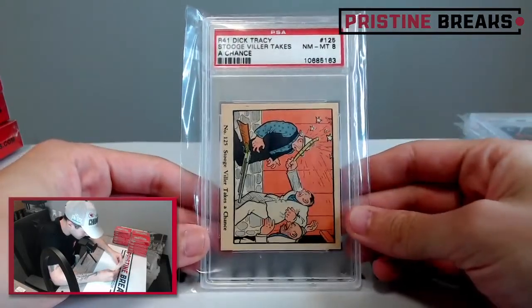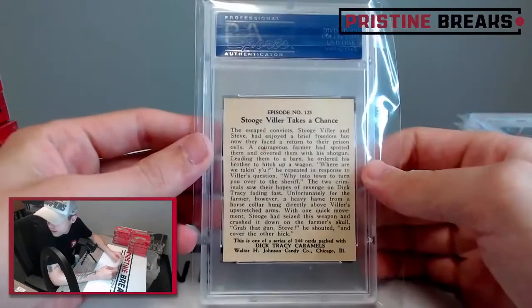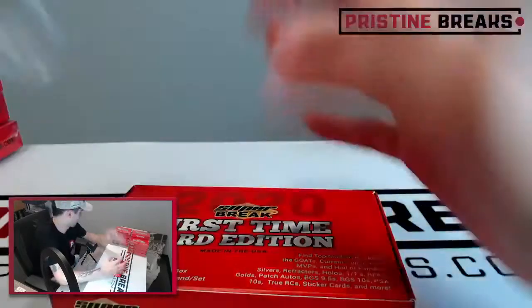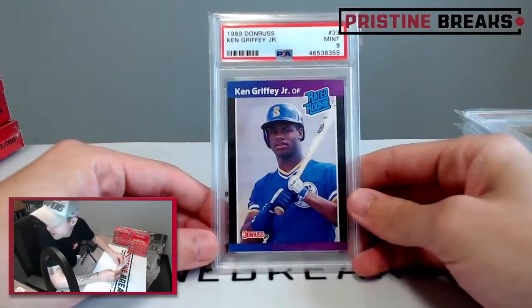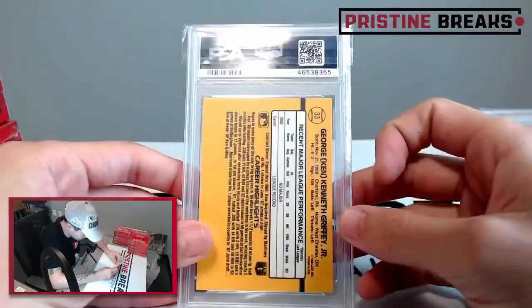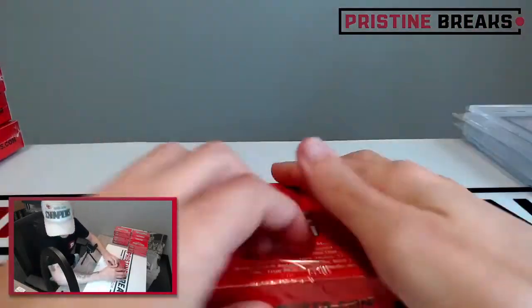Next card is an R41 — I'm not sure what that means — Dick Tracy, something from the Three Stooges, graded an eight. A little different. Next up, oh no way — 1989 Donruss Ken Griffey Jr. rated rookie card, graded a nine! We got two Ken Griffey Jr. rookie cards out of this so far. Are we just gonna keep getting Griffey rookies out of here? Because that wouldn't be the worst thing in the world.